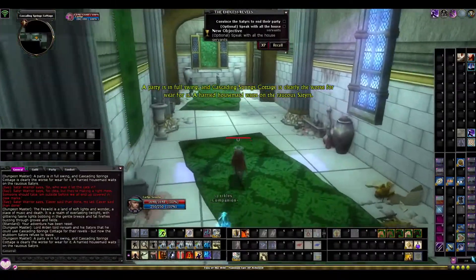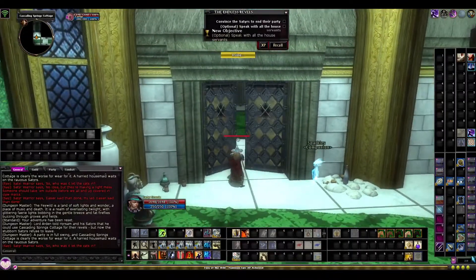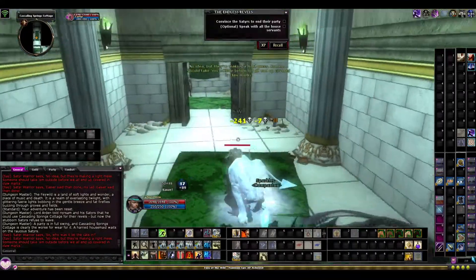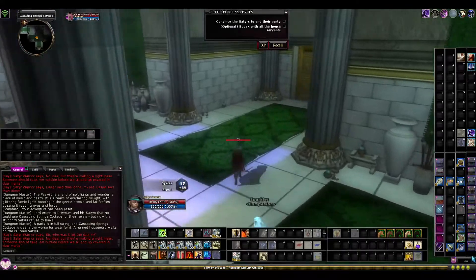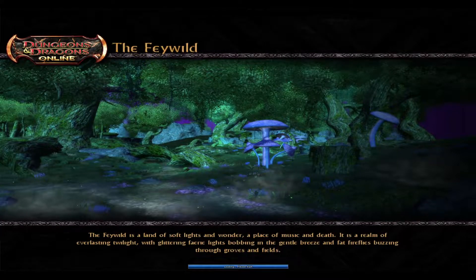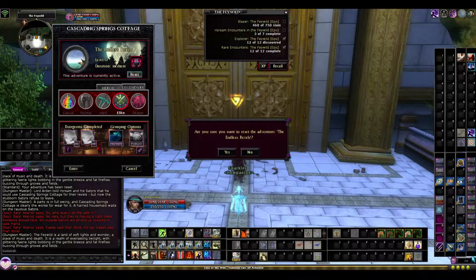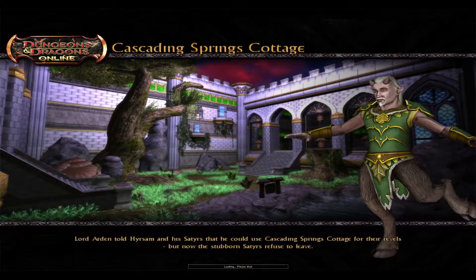Every single time I've come in here it's always been the same, so I'm assuming these are a static group. They always spawn the same way — 5 cats, easy kills, right there. Then you can just go ahead and immediately race out. In terms of kills per minute, I think this is probably the best you're going to do, honestly. A recall, reset, head right back in, and you are good to go.